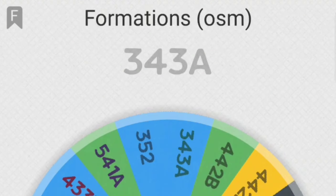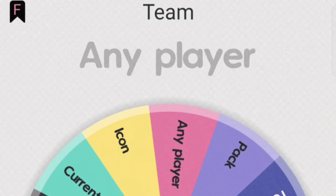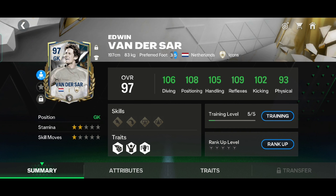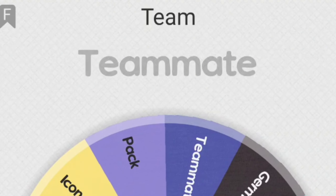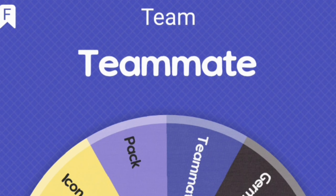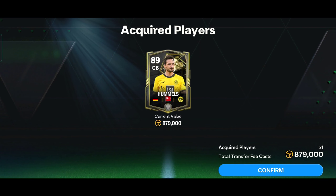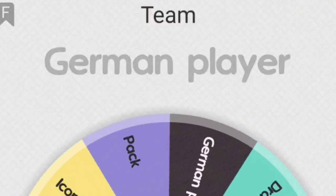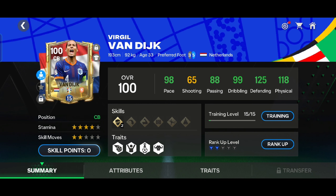First, let's see the formation — it's 4-3-3. First is goalkeeper: any player, so I put Van der Saar in my team. Next is right centre-back: Schlotterbeck teammate. Hummels played 67 matches with Schlotterbeck, so I put Hummels in my team. Next is left centre-back: any current player, so I put VVD in my team.